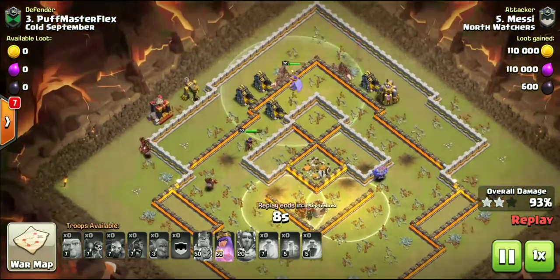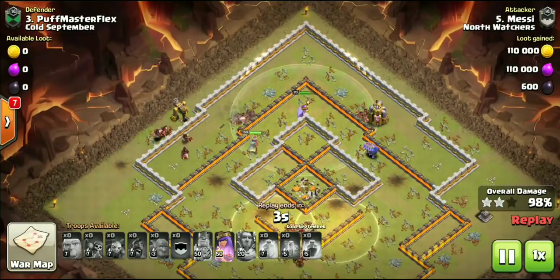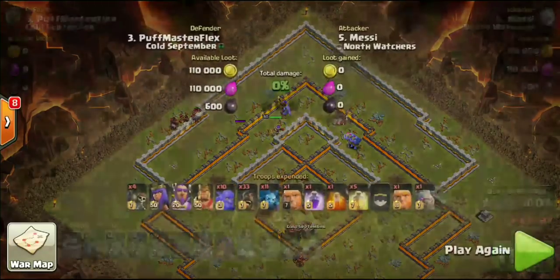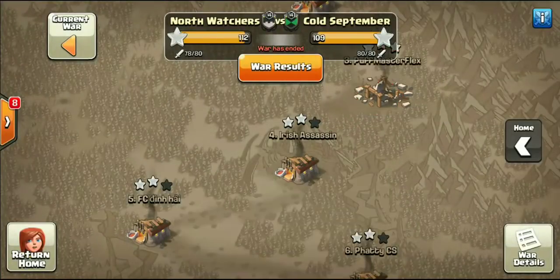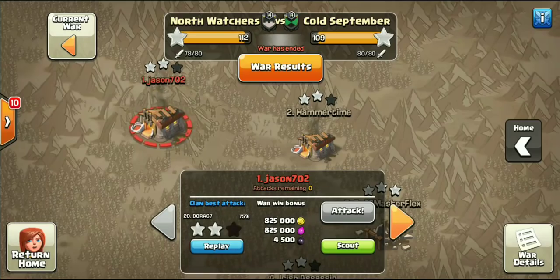Two heal spells left, sub-two-minute raid, queen still up — that's the swag right there. Swagging a total of four spell spaces on this 11v11 three-star. 33 hogs doing absolute work, bringing five heal spells. Beautiful attack by Messi — that attack kind of speaks for itself, completely wrecking that base.